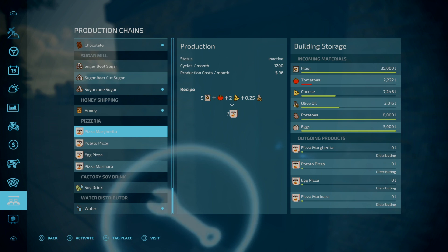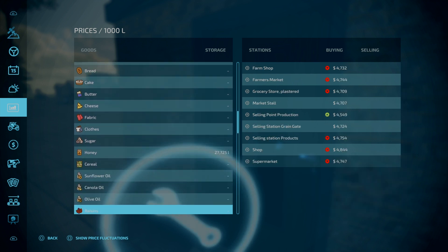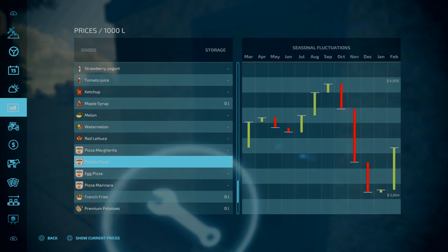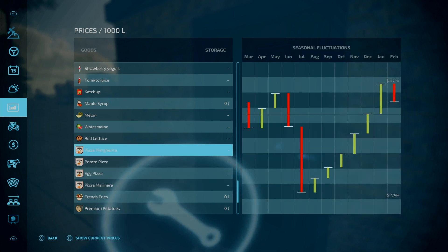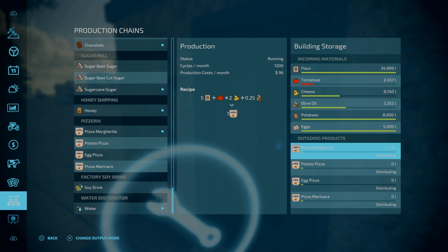So the Margareta — we said the last time that was the best for selling. Let's just double-check before we do that. The Margareta is 8,724 — 6,000, 7,000. At the moment that's standing at that price. I think it's best in January. So let's start the Margaretas up — it's set to distributing. We've got enough cheese on hand. Tomatoes — yeah, we're lacking a bit of tomatoes. Olive oil — that's still pumping in. Hopefully everything will be sorted — our pizzeria is on the go.